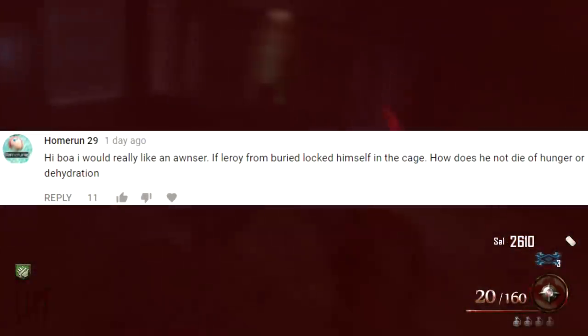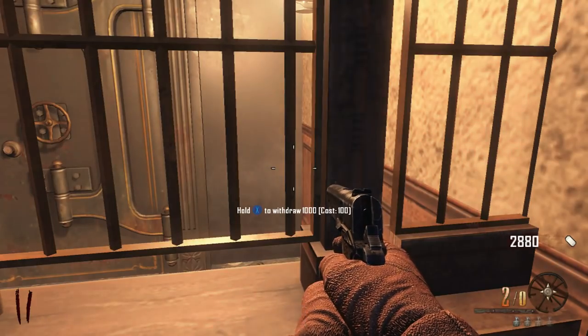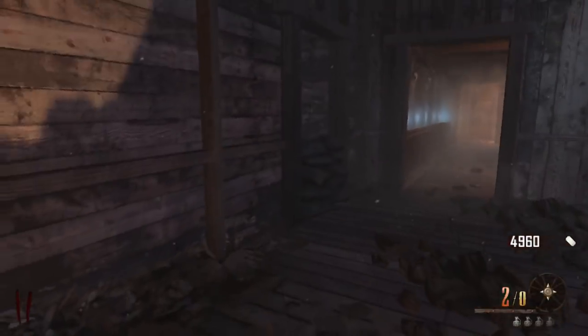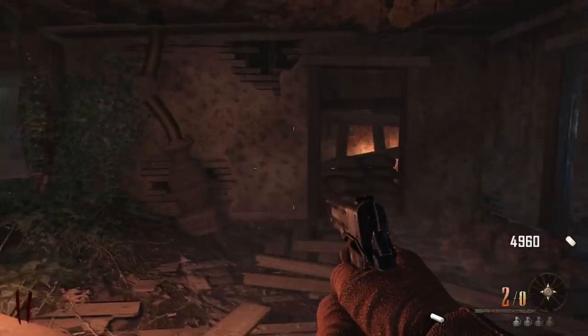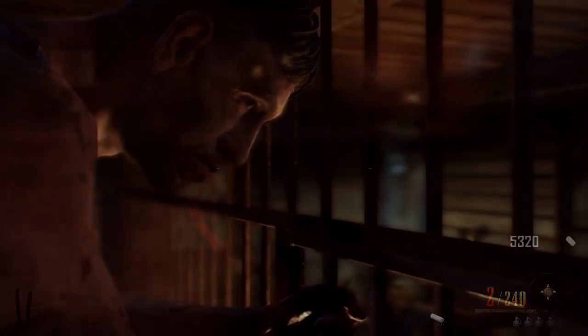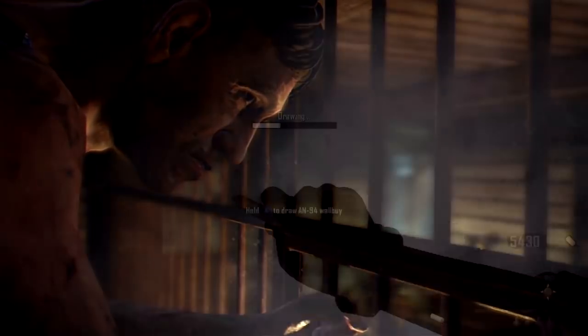Homerun29 asks: If Leroy from Buried locked himself in the cage, how doesn't he die from hunger or dehydration? According to the Kronorium, Arthur was teleported from 1318 to Resolution 1295 in 2025, Angola. So Arthur was teleported from the year 1318 to the year 2025. Then by the time Buried comes around — by the time our Transit characters get there and play the Easter egg — that is in the year 2035. That's a whole 10 years after Arthur was teleported to Buried. He was teleported there in 2025; our characters get there in 2035. That means Arthur has been there a whole 10 years before our characters arrive.